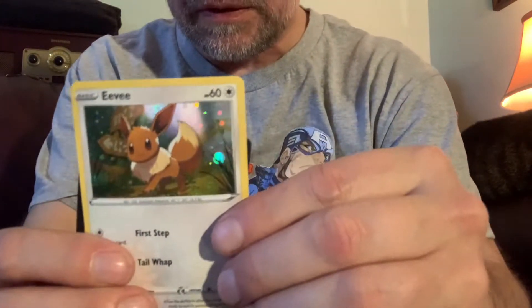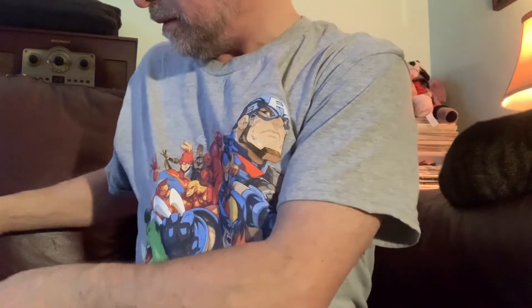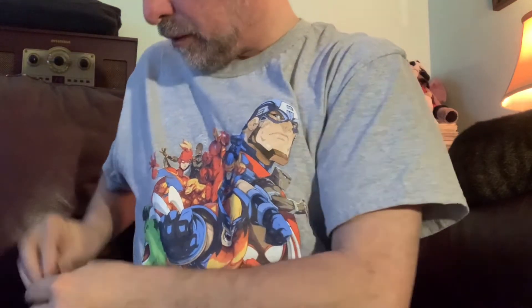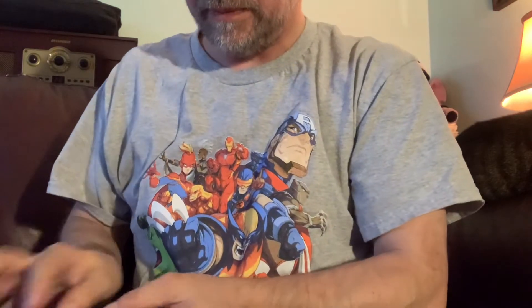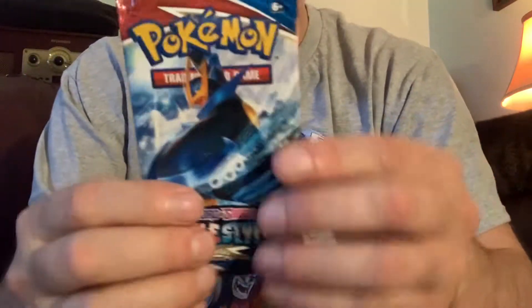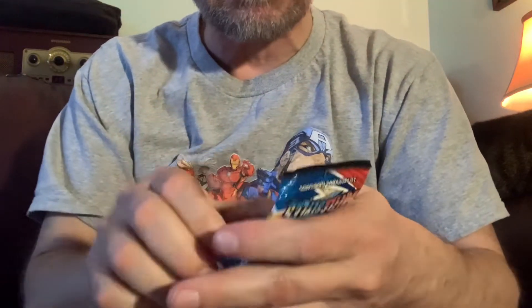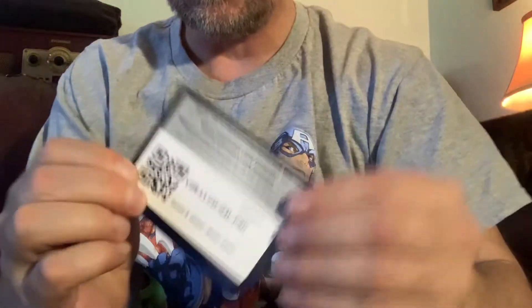Tearing apart can make a lot of noise. All right, first things first — show off the Eevee, give you the code to get the Eevee. I'll pop out the coin, let you see the coin again. There it is. Three packs again — I like to save the Tyranitar for last, only because I think Tyranitar is the coolest thing. Let's go — here's the code.